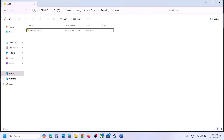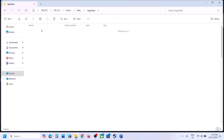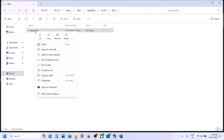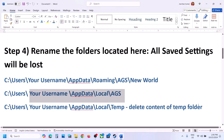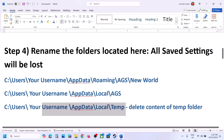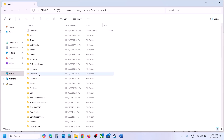Still not working? Go back and open the Local folder. There you will also find the AGS folder — rename that folder as well to something like 'AGS.old', then launch the game and check. Also delete the temporary folder: go back to the Local folder and find the Temp folder.